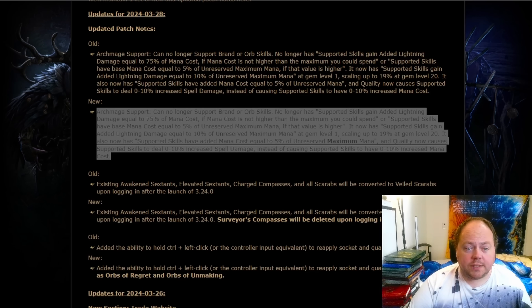There are a number of little changes to the patch notes today. The first is a change to the way Archmage is worded — for some people this is a clarification, for others it's a functional change depending on how you interpreted the old wording. They've gone with something more unambiguous: Archmage's mana cost is always going to be based upon your maximum unreserved mana, not your current mana. The old wording was ambiguous, and many people thought it could be based on current mana. It's definitely maximum unreserved mana, which is the weaker of the two interpretations. Archmage still looks like it's going to be incredibly strong — this just means it's a little bit weaker than some people thought, and items like Mjolnir are going to continue to be very, very popular this league.